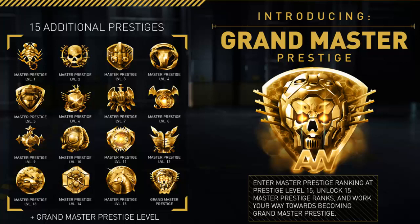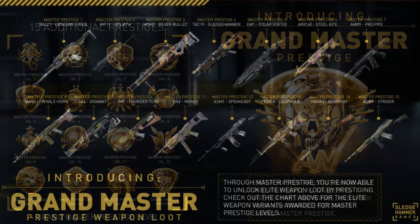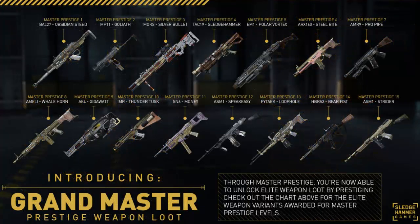There's some pretty exciting information: every time you prestige once you get into the Master Prestige range, you unlock an elite weapon. As you can see on screen now, these are the 15 guns you can unlock when prestiging. Of course we've got the BAL-27 Obsidian Steed going right up to the ASM1 Strider at Prestige 15, and there's probably going to be an even better reward when you hit Grand Master Prestige, though nothing has been confirmed about that yet.